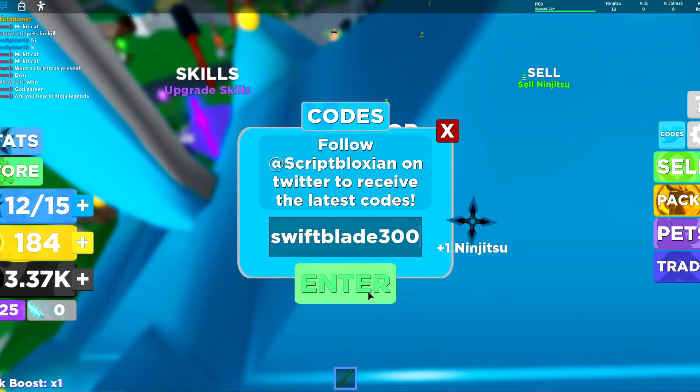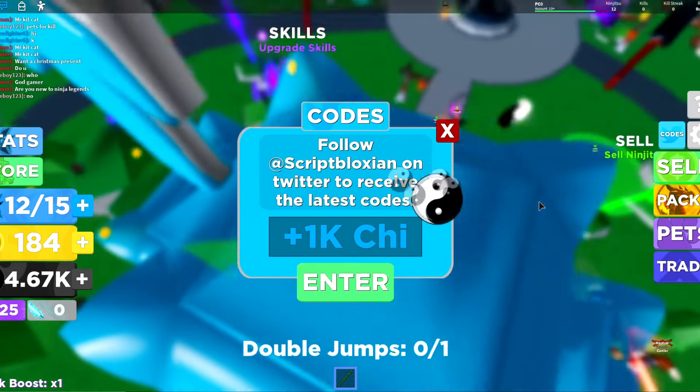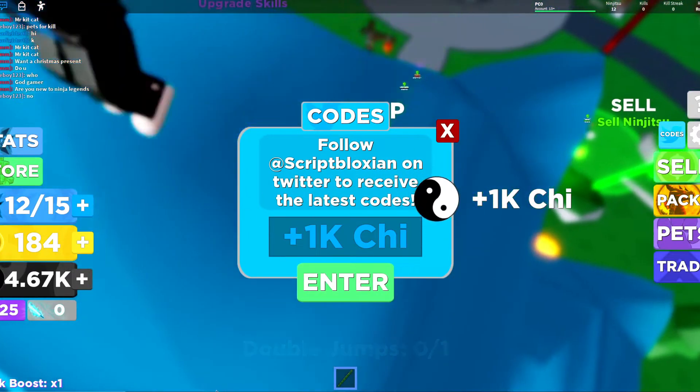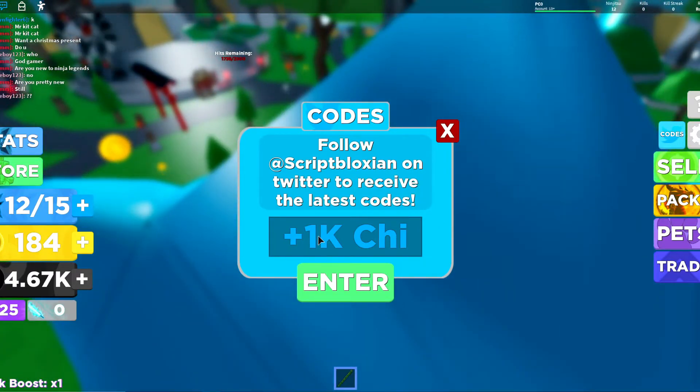'Swift blade 300' — click enter and boom, you get a bunch of chi as well. Then 'master ninja 750' — boom, you get 1K chi. I believe this is the last code, so that's going to wrap it up.